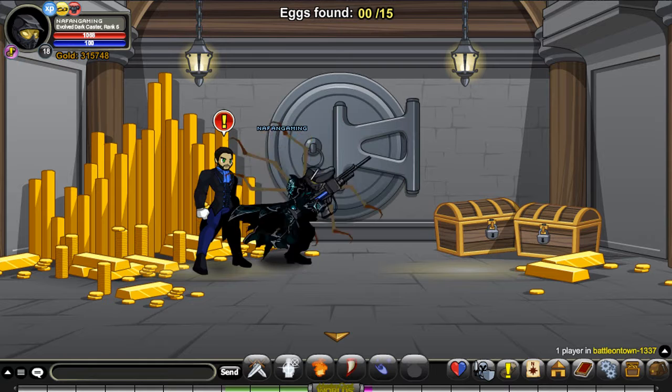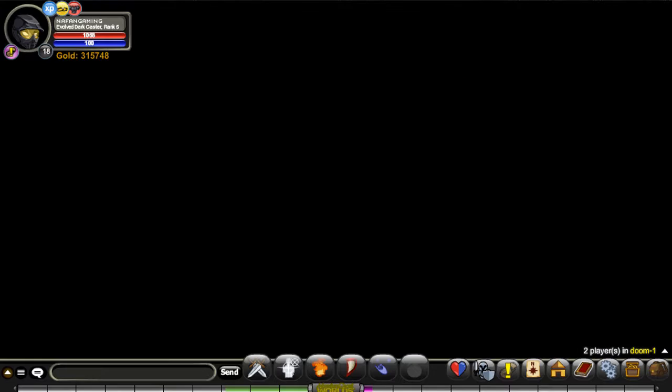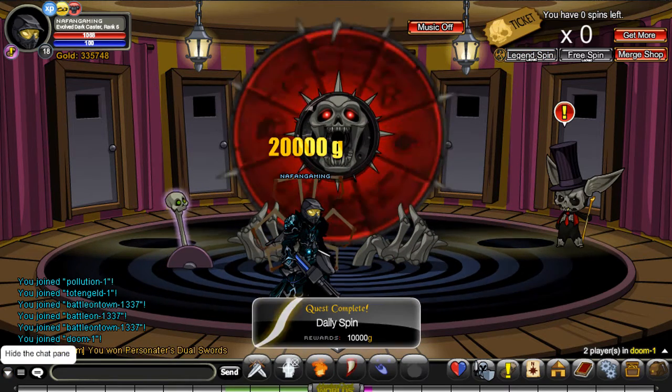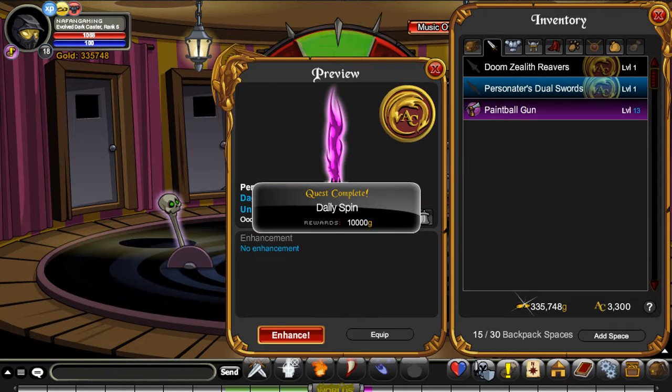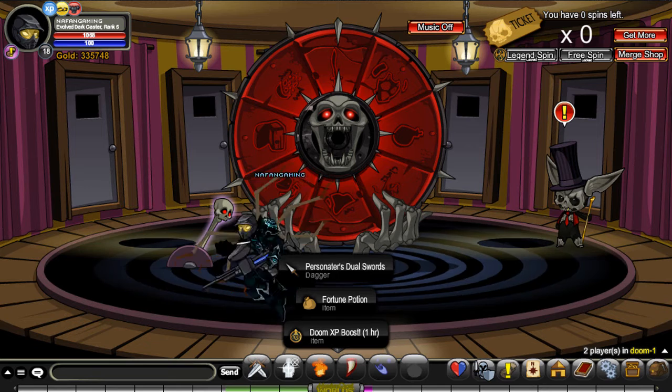Probably enchant those soon. And now we can actually join doom and see whether we get any quibble items. What did we get? Were those Personators? Personators duo swords - they're not bad. And we got our boost as well. So we'll keep that handy.